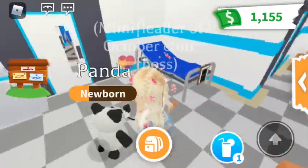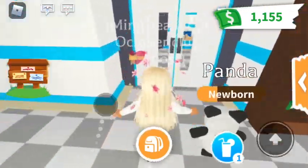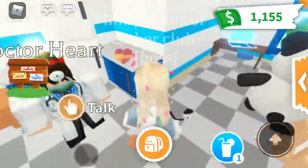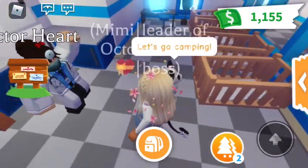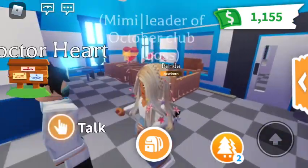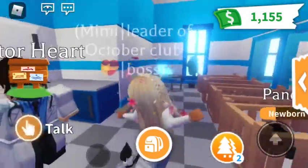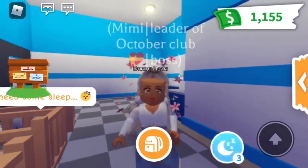This room is where you take care of babies if they're sick, and here's Dr. Heart. You can talk to her and she'll heal your family for a cost. I'm going to make this room where babies are born — perfect for people who want to get adopted or for role-playing.